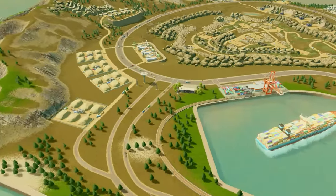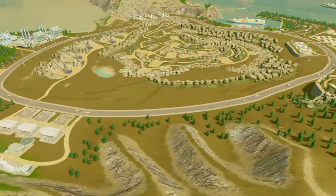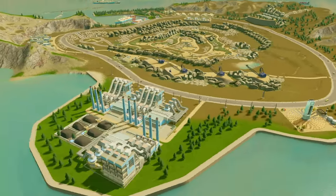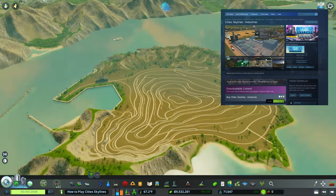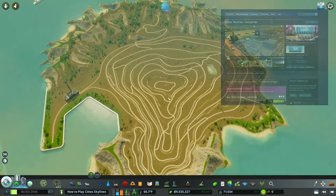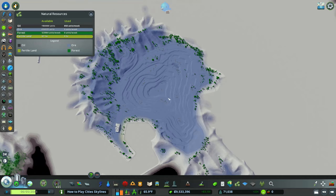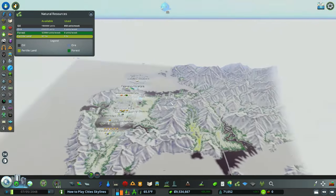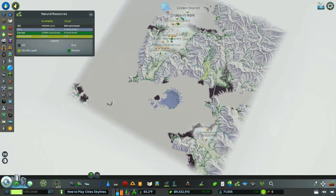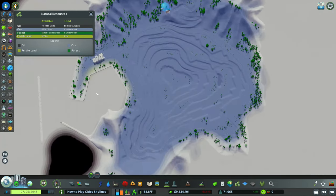Welcome back to another Cities Skylines episode. Today I want to get into how to build a Cities Skylines ore industry. The very first thing you need to know is you need the Cities Skylines Industry DLC. What you see in front of you is a giant island filled with what we think are roads, and it is absolutely stocked with ore — and that is literally the only ore spot on this entire map.